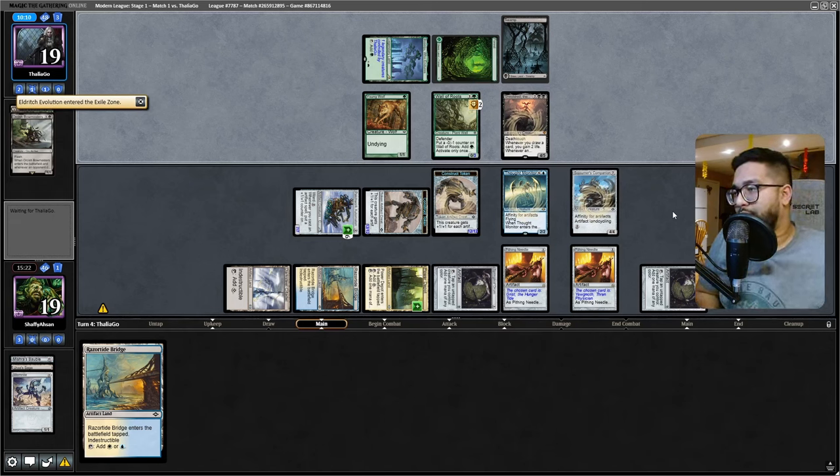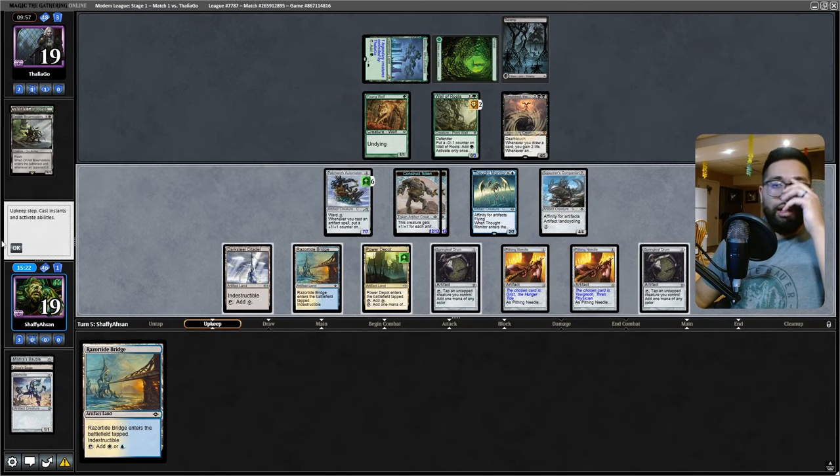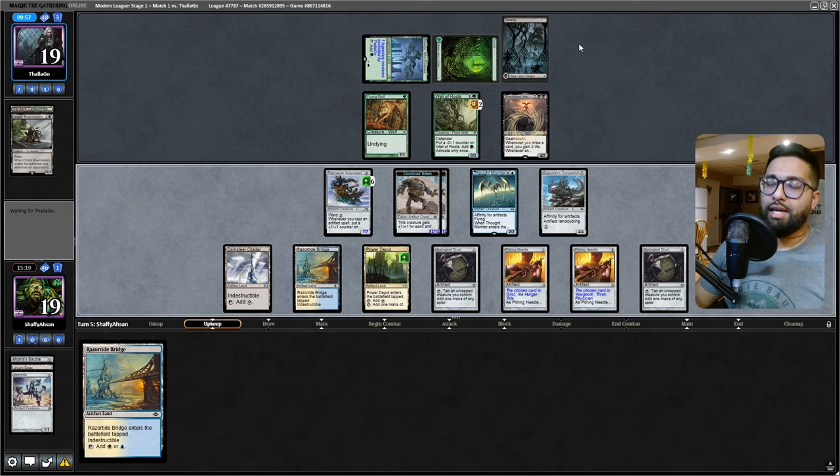I still stand by Pithing Needle on the Yawgmoth. Shieldred is definitely a way for them to grind out, but these construct tokens are absolutely massive, as is the Patchwork Automaton. They're gonna have to start taking some hits. They're gonna gain some life off Shieldred, but I have to remember they technically have two mana here with the Wall of Roots - very deceptive board.